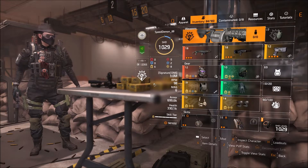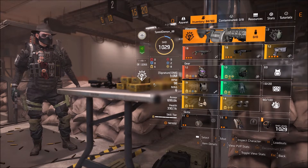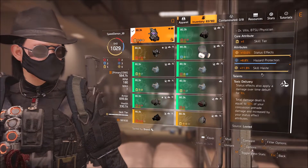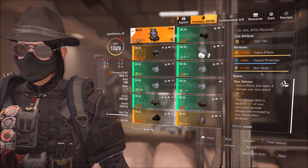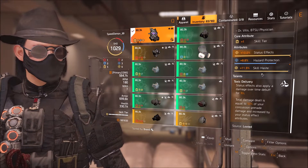Now to get into the gear: for the mask we run the Vile Exotic Mask — try and roll your status effects to the max roll if possible. The mask applies a debuff when you apply a status effect to your target, and the debuff ticks 20 times over 10 seconds, with a base damage of half of your Concussion Grenade.